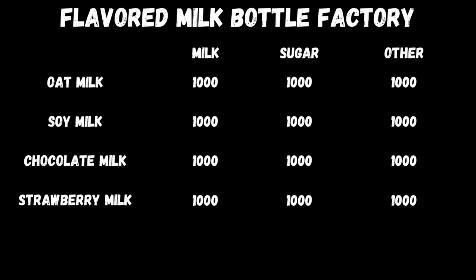The first slide: what you need to put in. Obviously you need your milk, your sugar, and then the differentiator - your oats, your soybeans, your chocolate, or your strawberries. It's going to be a one-to-one ratio of everything, so a thousand liters going in is going to make you a thousand liter pallet of milk on the outside.